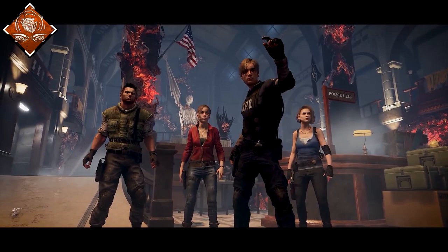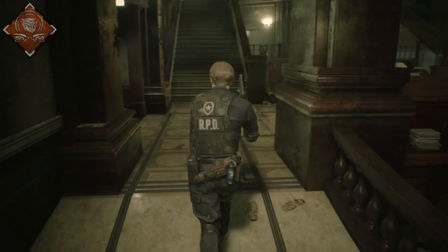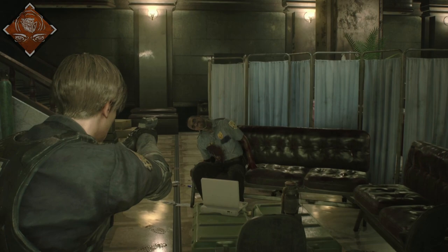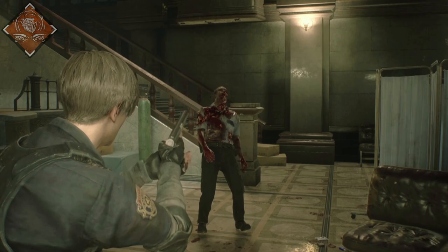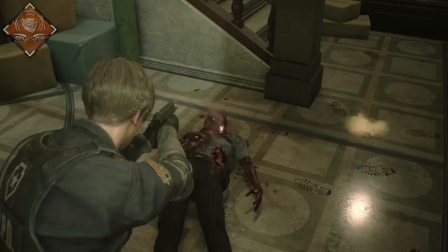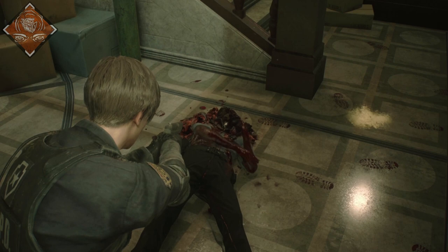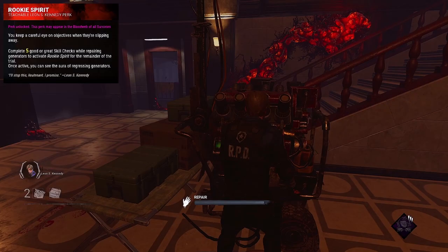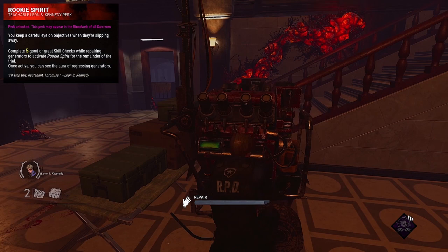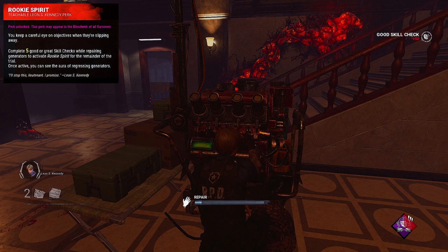Rookie Spirit: while repairing generators, complete 5, 4, or 3 good or great skill checks to activate Rookie Spirit for the remainder of the trial. Once active, the auras of any regressing generators are revealed to you. This perk unlocks in Leon's Bloodweb at level 40 and is a fantastic information gathering perk to know what's going on throughout the trial.